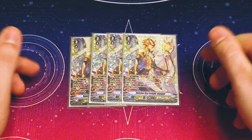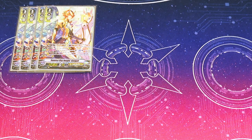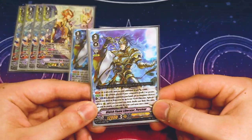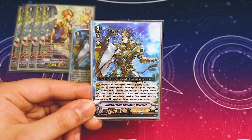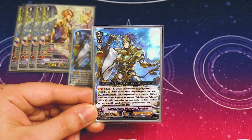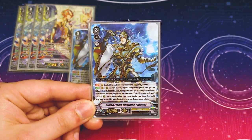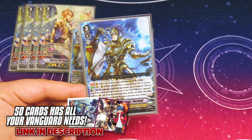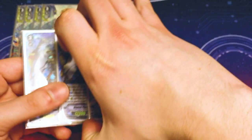It also works defensively — you can call 2 things from the top 5 to the Guardian Circle, so it's an offensive and defensive deck, which is really helpful in Premium. That's the main focus, and we also get to run Bluish Flame Liberator Percival. Percival is only legal in Premium because he is quite literally broken. His skill gives you another Excel marker for a counterblast 1, discard 1 — you get an Excel marker and search your deck or drop zone for Aguilveil and call it. Since Gurgit thrives off Excel markers and Percival gives you Excel markers, they just go hand in hand.